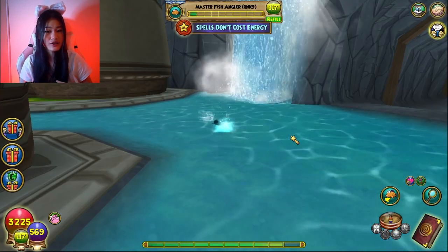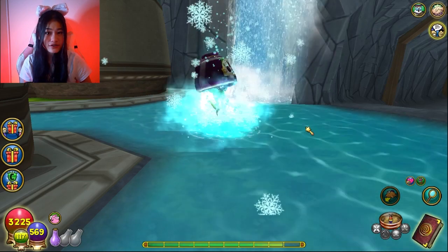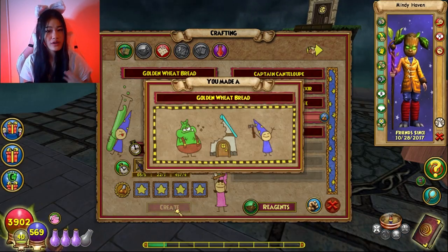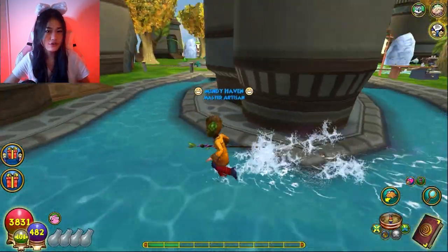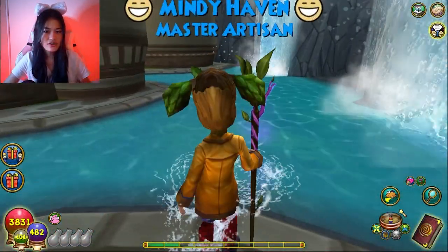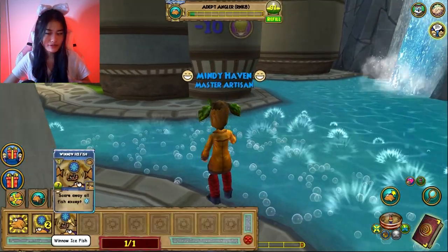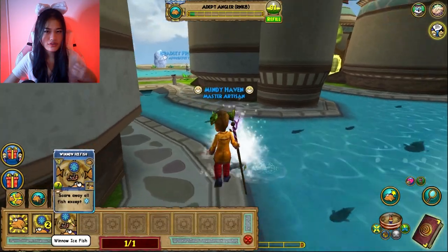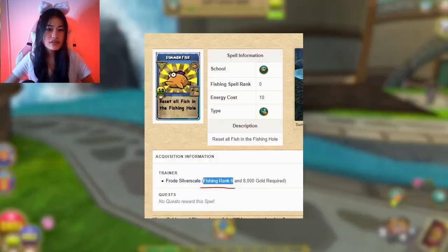I commonly use Winnow Fish when I'm trying to catch the Blackberry Jellyfish in the Arrow Village to craft into mega snacks, or when I'm fishing for mounts. Summon Fish just resets a pond whenever there's no fish left to catch — so you can either wait 10 to 20 minutes for all the fish to respawn, or use 10 energy to immediately reset the pond. You can get that spell in Grizzleheim but you need to be rank six in fishing.